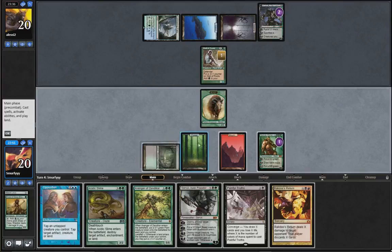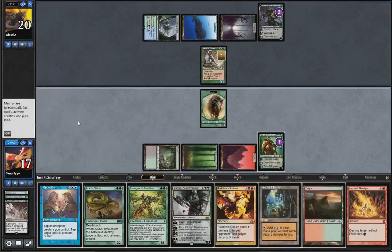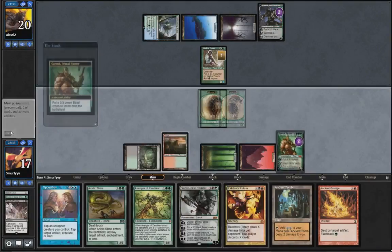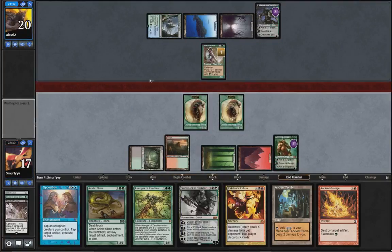The only thing we really can do is just Painful Truths. Might as well do it for maximum value. I think we just play the tiger. I can't think of any reason to play the Ancient Tomb yet. Crank out another 3/3 and pass the turn. There's no point in attacking against a 0/4.